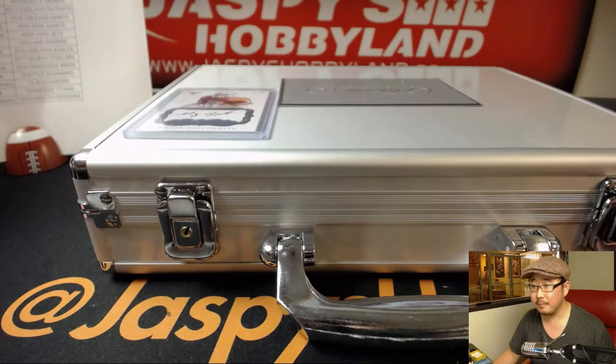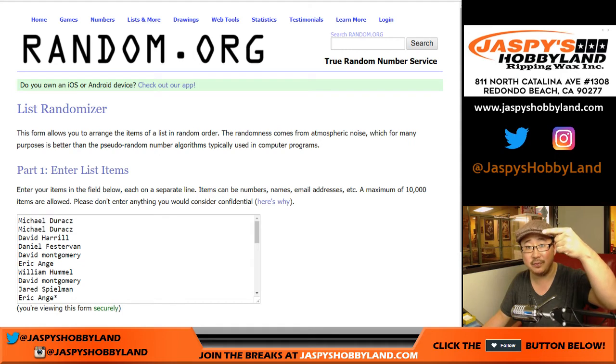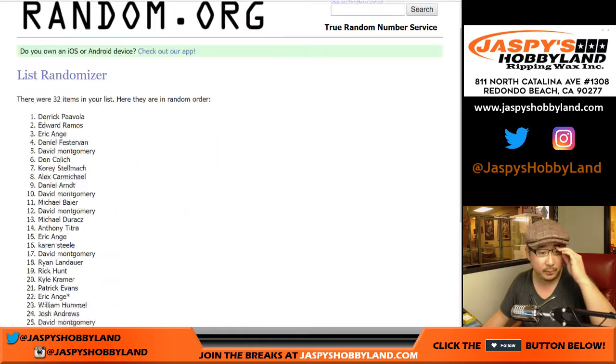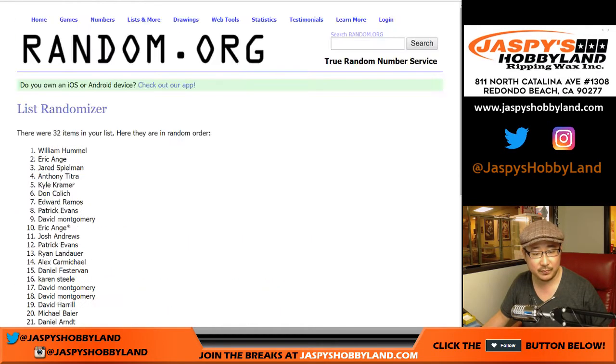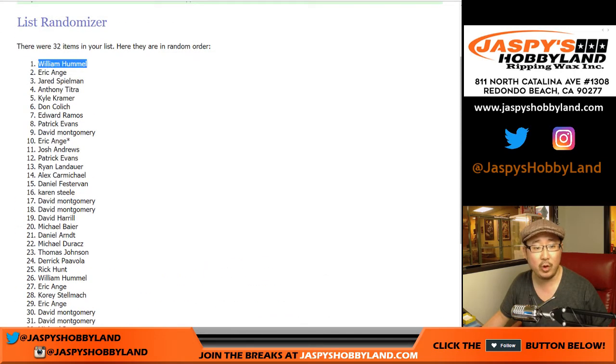Next list — name on top gets the holiday scratcher, and the next two names get $40 in break credit. After seven times — six and a one — good luck, everybody. After seven times, congrats to William Hummel — holiday scratcher coming your way. EA Sports — skunked, but $40 of break credit coming your way. And Jared, $40 for you as well.